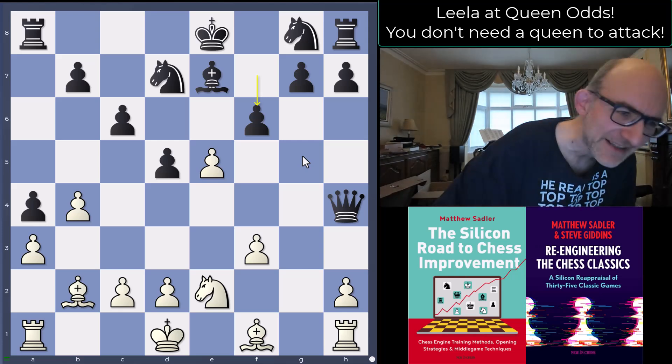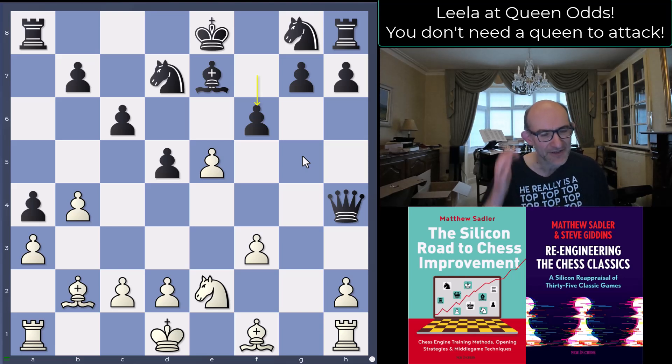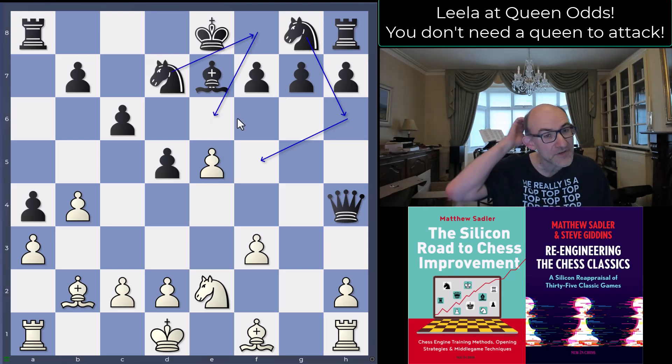F6 played by black. We do notice in these games there's always a moment where the black player feels it's time to finish things off and goes for it, often overlooking something. Lila's trickiness causes some confusion — it's often not crucial at all but just throws the human player a little bit. Knight h6 looks like the most natural move, bringing the knight to f5 after that would be quite nice.